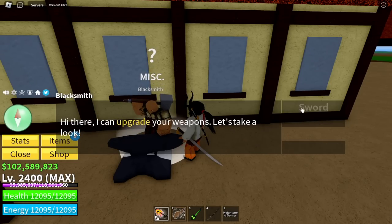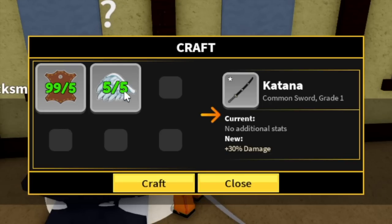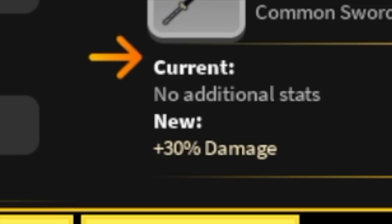So for the requirements, we need angel wings and leather. I'm gonna show you where to get the angel wings. Guys, if you upgrade this sword, you will increase your damage by 30%. That is a lot.